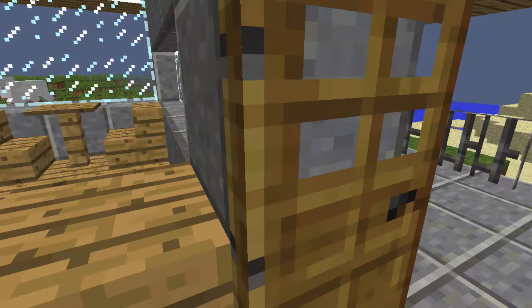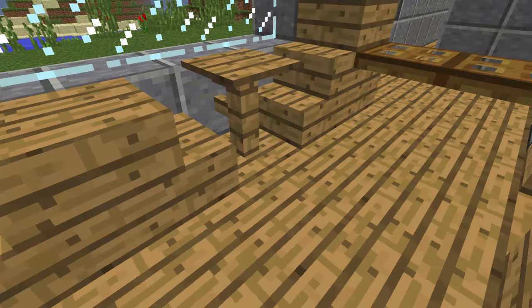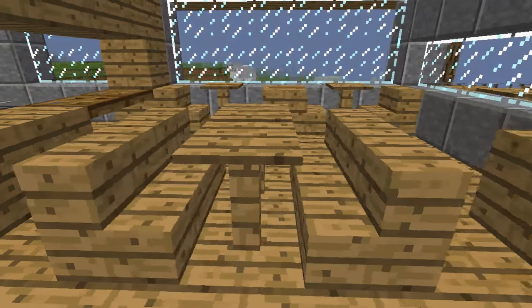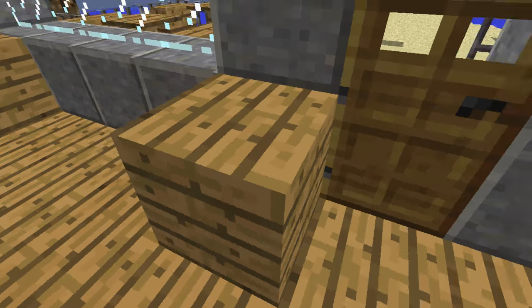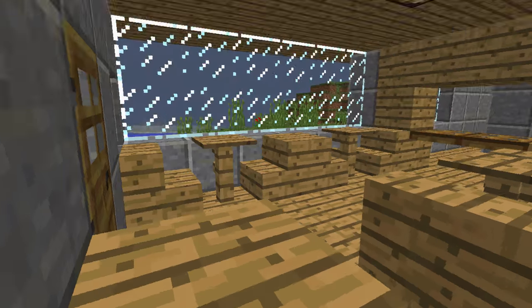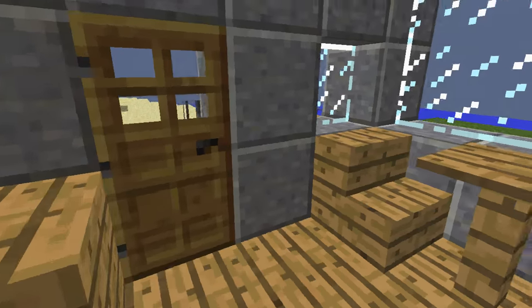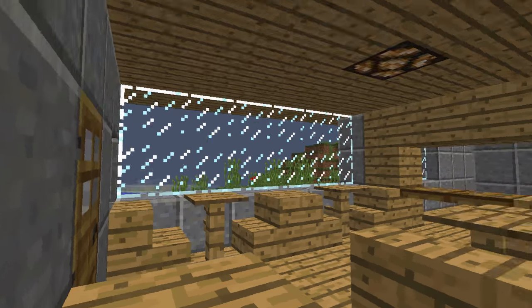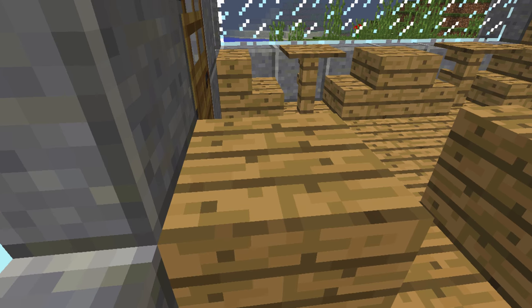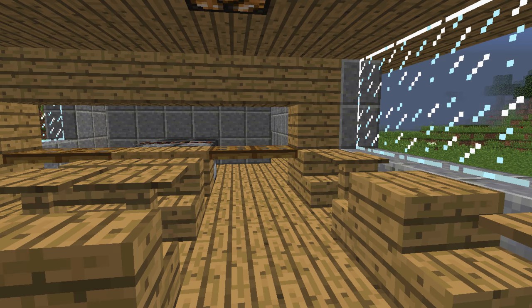If we go inside, we have the restaurant itself. We have two dual seating tables here, one four seating table here, and then two dual seating tables over on that side. This table right here is for the greeter who helps you get a table when you walk in the door. Usually there would be a computer or iPad here, but I couldn't find something that looks like that in Minecraft.